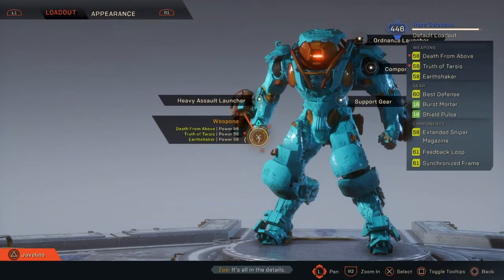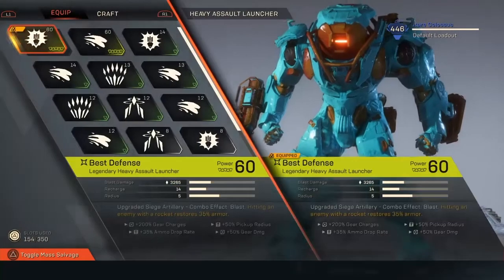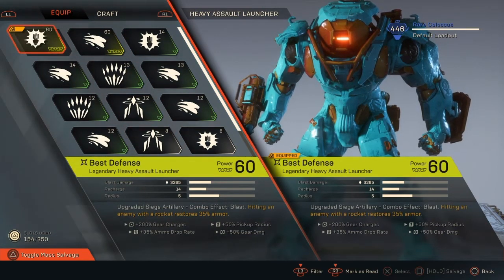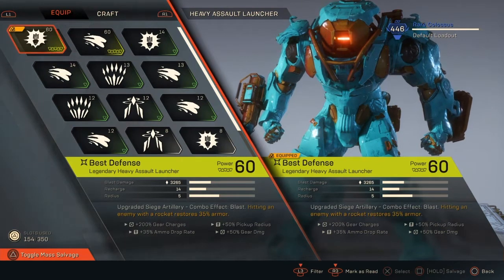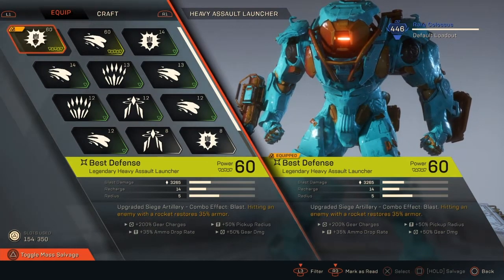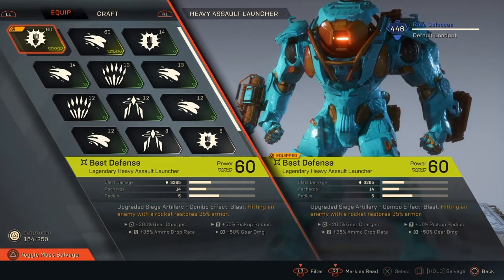First off, I'm going to show you my Heavy Assault Launcher, which is best defense. It's got about 3,265 damage, 14 recharge, and 5 radius. Plus 200% gear charge, 35% ammo drop rate, 50% pickup radius, and 50% gear damage. You probably understand none of this — to be honest, I don't really understand it that well either, but I know they're all good.